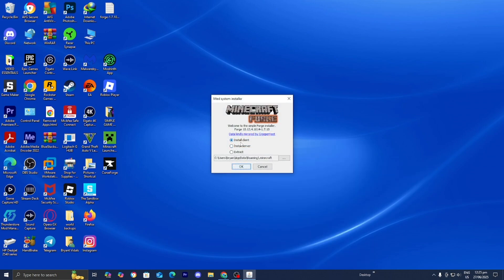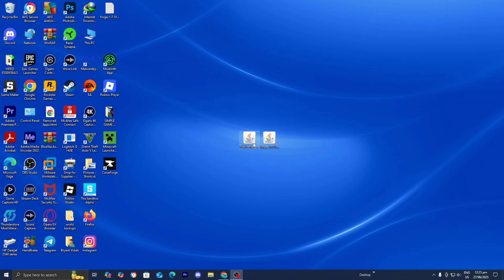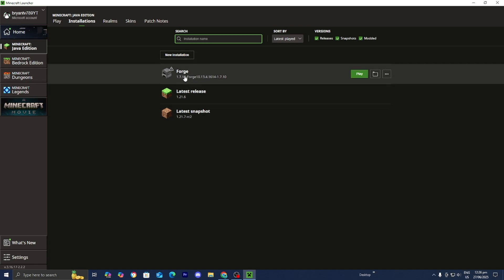Make sure that install client is actually turned on, then press OK, and press OK one more time. Once you're done, open up the Minecraft launcher like you normally would. Make sure that Java Edition is selected, then go to the top menu and press on Installations. In the versions box, make sure that modded is turned on, since this is technically a modded version of Minecraft. Then find the option that says Forge and double check that it says 1.7.10, because that is the version of Minecraft this mod works on.